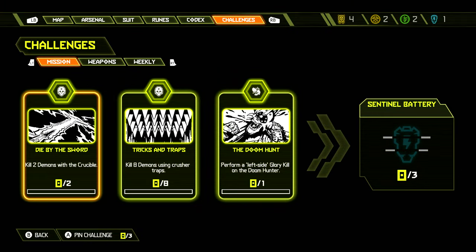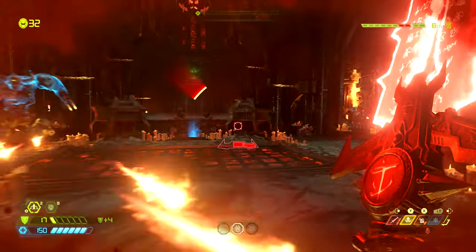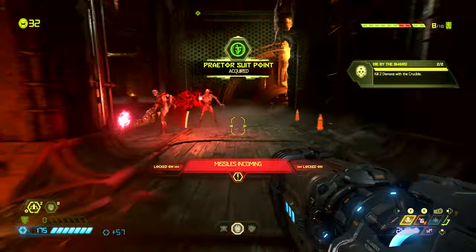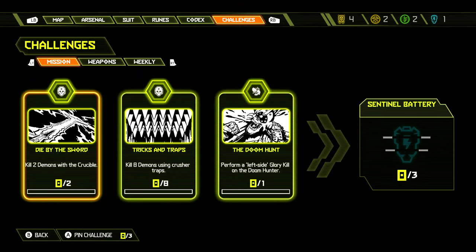Firstly let's take a look at the mission challenges. We have to kill two demons with the crucible blade. This is easy enough — you just have to make sure to not use the crucible blade on a demon you cannot kill with it, aka the marauder or the doom hunter before its shield has been taken down. Throughout the level there are only two crucible pickups, which are the ammunition for the crucible blade, so you have to make sure these hits land on a demon, or you can just reload a checkpoint until you get two kills.